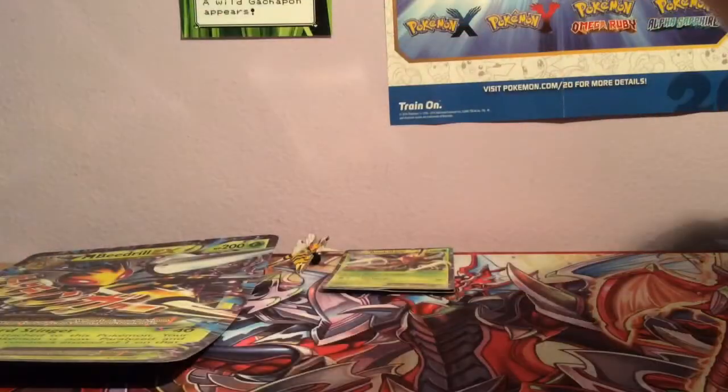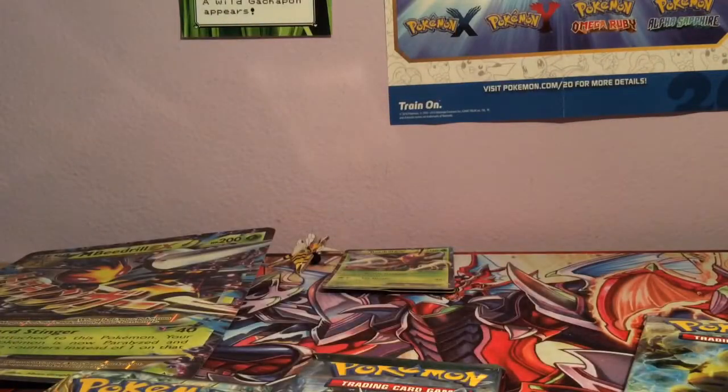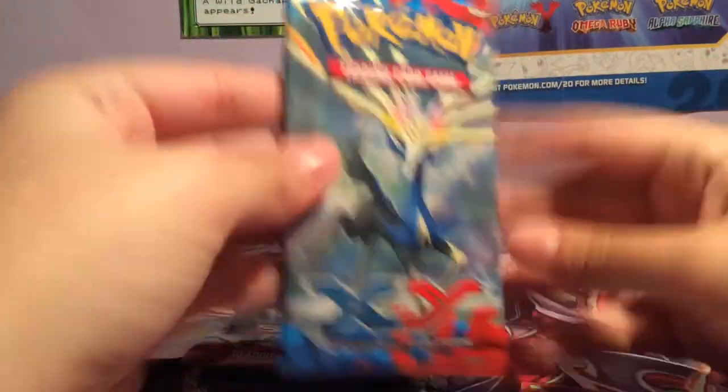I swear they just choose random Pokemon for these boxes but I don't care, I think it's awesome. Okay so we have Steam Siege, Fates Collide, Breakthrough, X and Y, another Steam Siege, and another Fates Collide. I'm going to open these up in order mainly because most of the cards I need are from Fates Collide and Steam Siege. X and Y — I had really crappy luck with this set so I'm not expecting anything great.